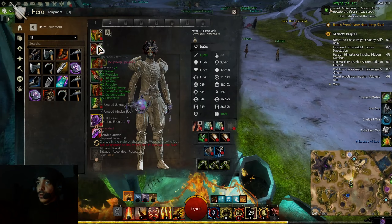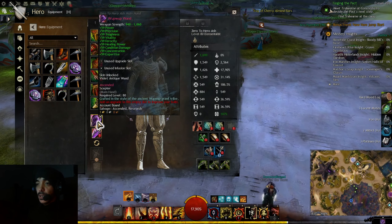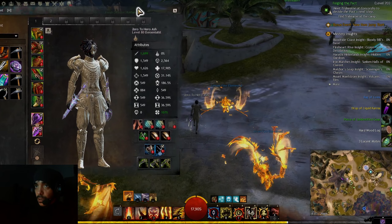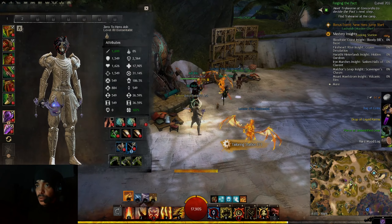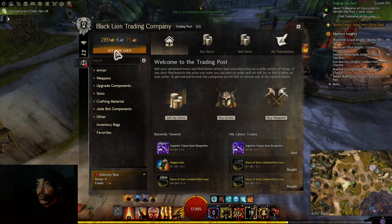Now I need runes, a relic, and sigils — it's gonna depend heavily on my build. I think I'm going to go with Rune of the Trapper, so I'll buy the recipe for Rune of the Trapper.